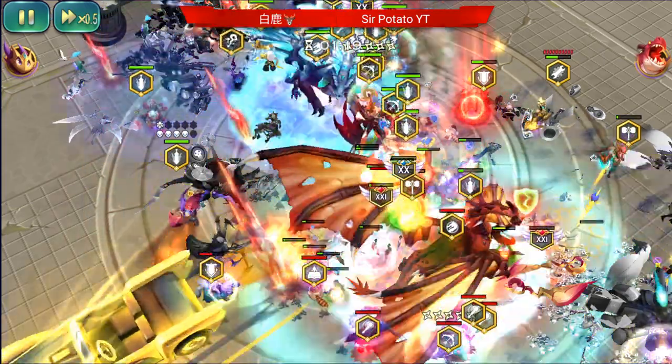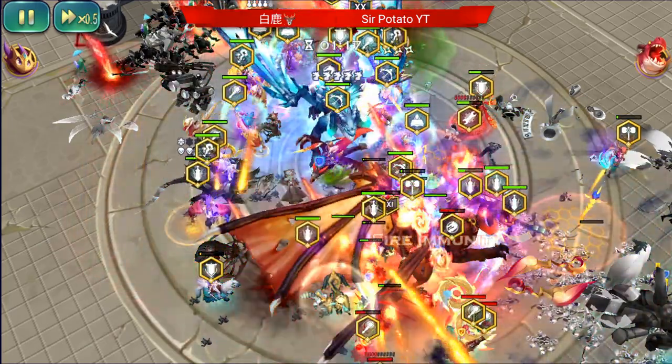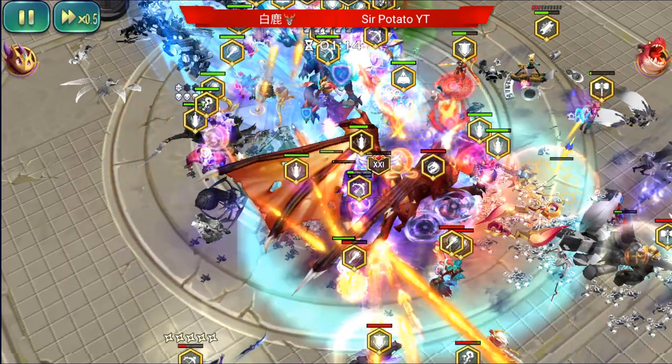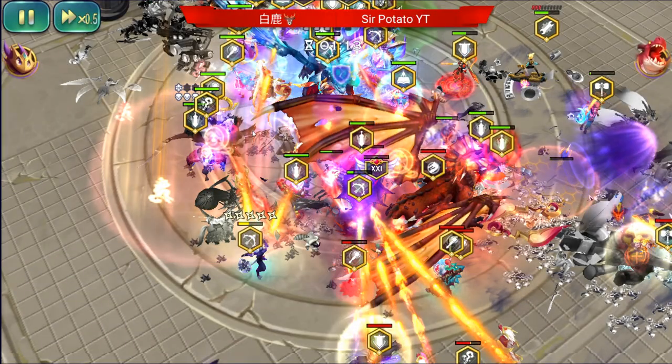Those few heroes dying reduced the enemy's attack and HP via prism arrays and all that kind of stuff. That's what a Drag who isn't disarmed or CC'd can do — and that's why I use him.